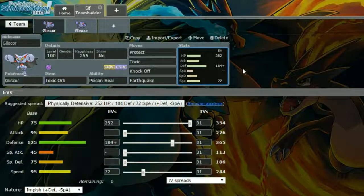EVs: we have 252 in HP, 184 in Defense with an Impish Nature — so more Defense and less Special Attack — and 72 in Speed. I copied this from Smogon, and I assume that 72 in Speed is just to outspeed any base 100s that aren't invested in their Speed. You can do that, or you can just run max Defense if you wanted to.